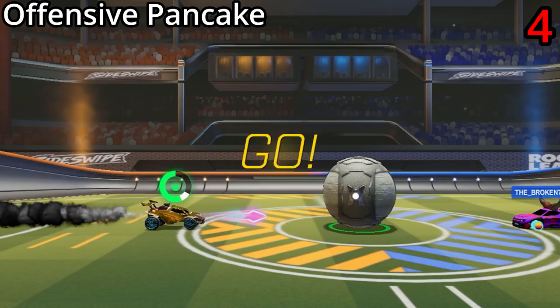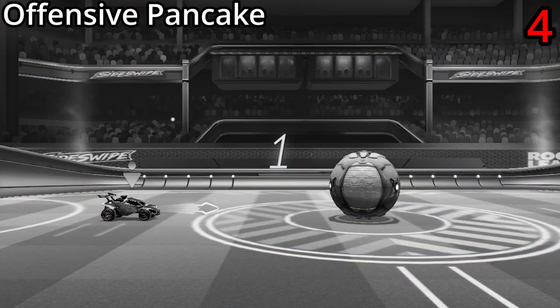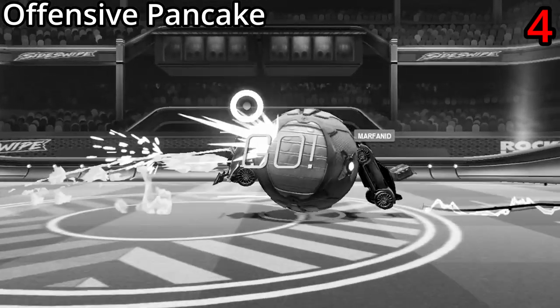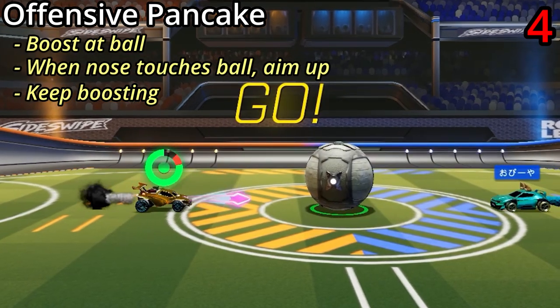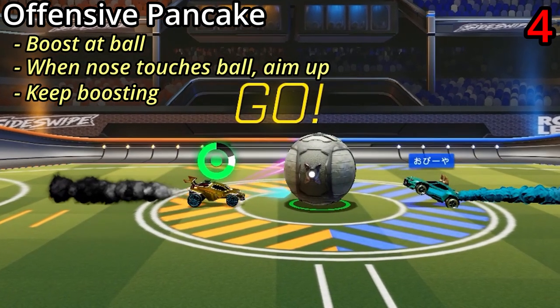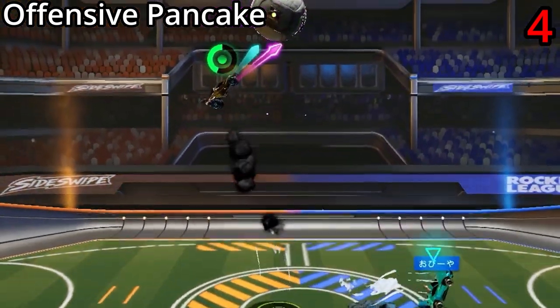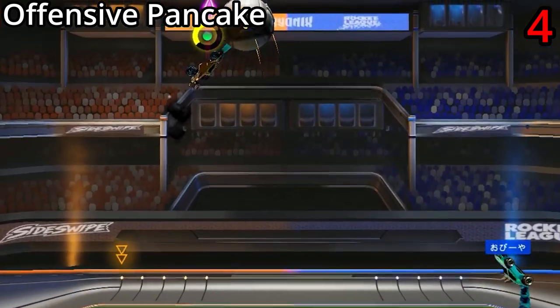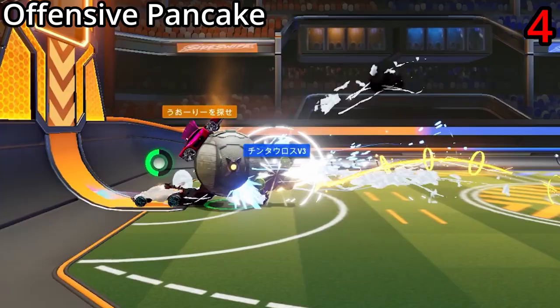The offensive pancake is one of my all-time favourite kickoffs. It's basically a pancake, however instead of just flopping onto the ball, you instead want to try to take the ball up into the air. To do it, just boost at the ball, and then just as your nose is about to touch the ball, aim up and keep boosting. If the ball pops up, you can continue with an offensive play, and if it stays down, you can flip back down to defend — so it works in pretty much every situation.